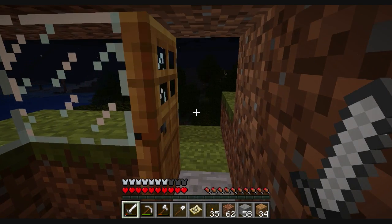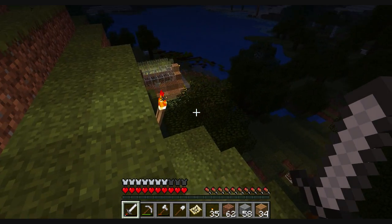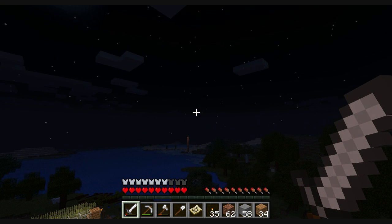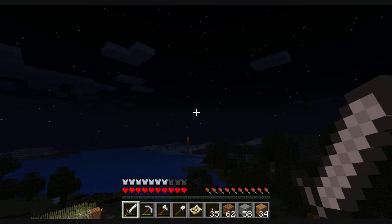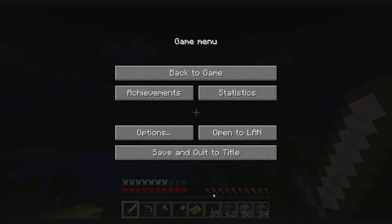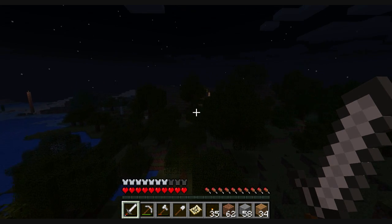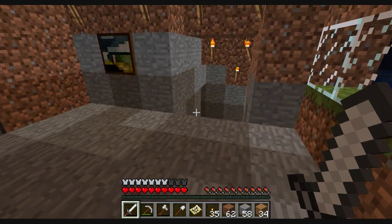A couple crafting tables. Out here is a back entrance, however you want to call it. For some reason I thought I had a ladder — I don't know why. So you can see the window there; we'll go down there later. Over in that direction you can see a dirt pillar with a torch on top. If you keep going that direction, you'll see a bunch of them, just kind of as breadcrumbs. All right, so let's head downstairs.